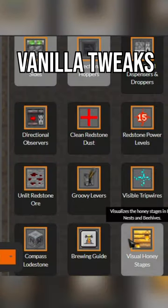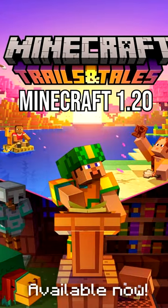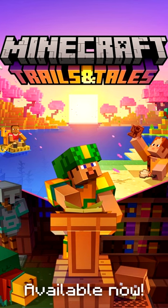The resource pack picker known as Vanilla Tweaks has been updated for Minecraft 1.20, the Trails and Tails update.